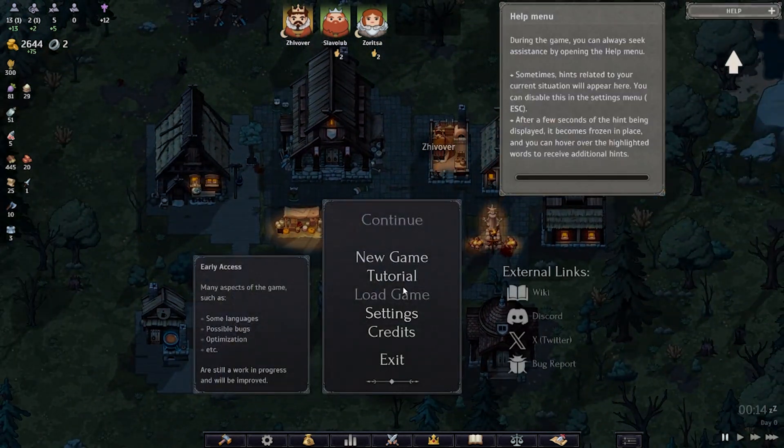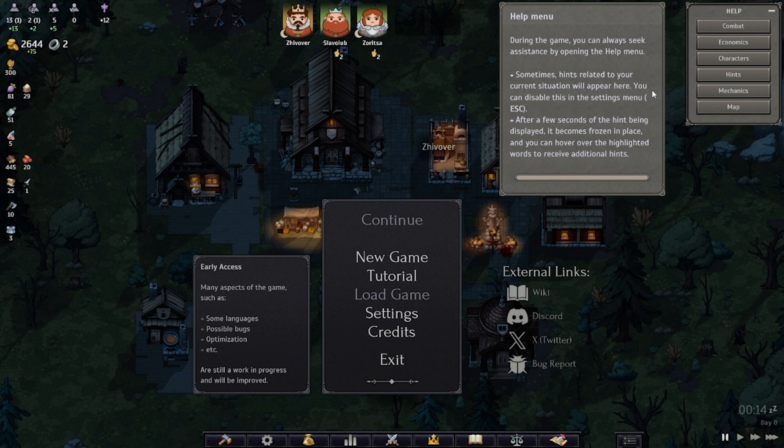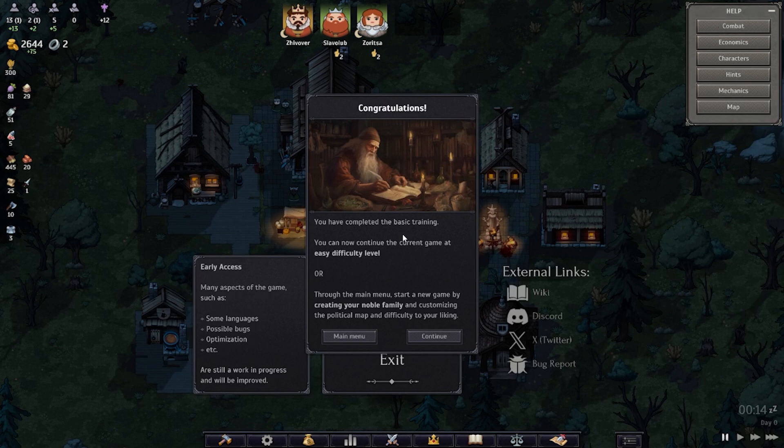Alright guys, we're at the 30-minute mark. You can always seek assistance by opening the help menu — hints related to your current situation will appear there. You have completed the basic training! You can continue the current game at easy difficulty or start a new game through the main menu by creating your noble family and customizing the political map and difficulty. I think that's what we're going to do on the next episode — we've completed the tutorial and next time we'll start brand new. Let me know what you guys think of this game in the comments, and I'll see you on the next one. Thanks for hanging out, bye!